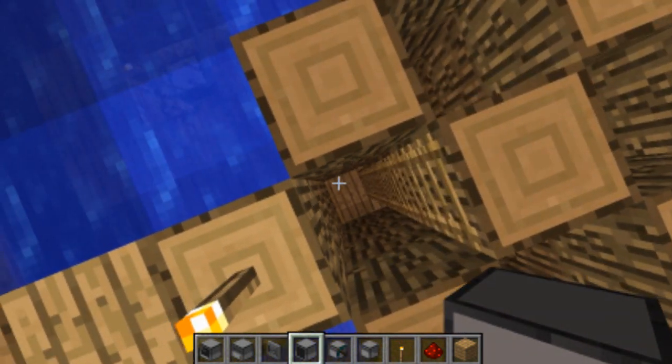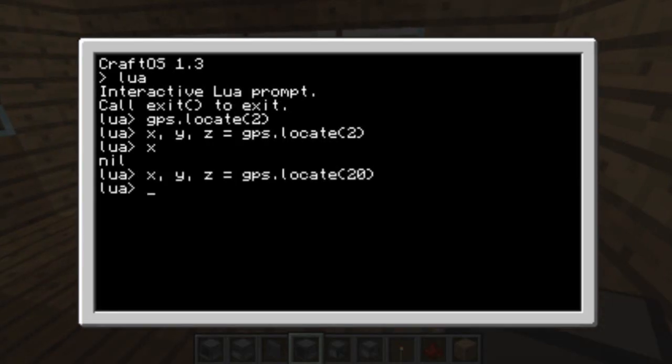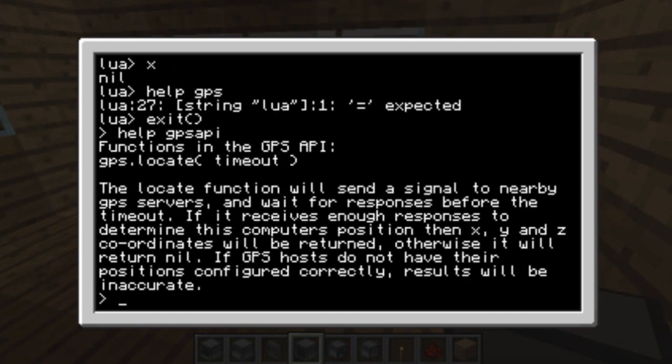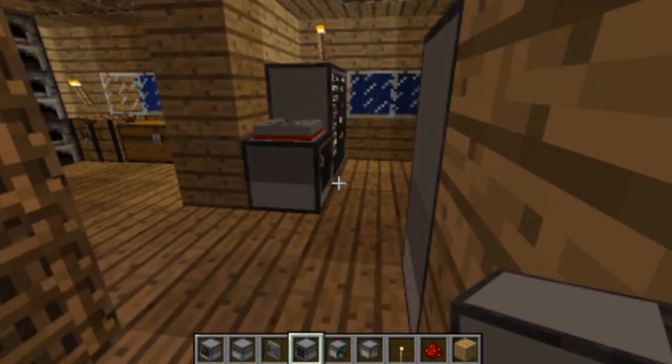Now the GPS should be ready. Does it return anything? Nope, still not — I have no idea how it works. Let me check: Help, GPS. How does it work? The GPS API gives a function with a timeout. If it receives enough responses to determine this computer's position X, Y, and Z, it will return them; otherwise it returns nil. If GPS hosts do not have their position configured correctly, the result will be inaccurate. Maybe I just need to set a whole minute timeout, but I don't want to try that.